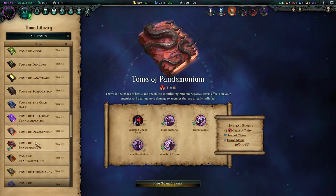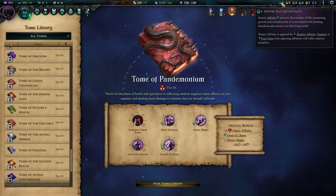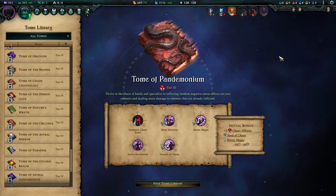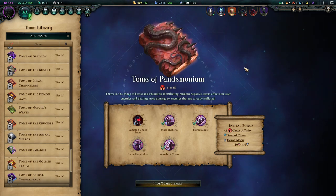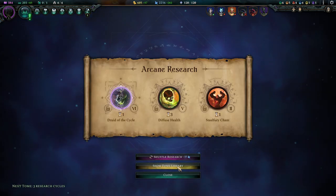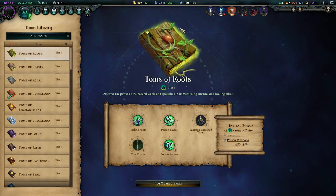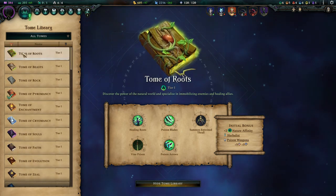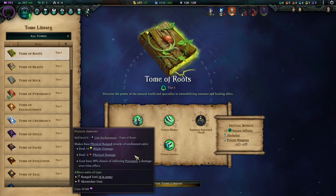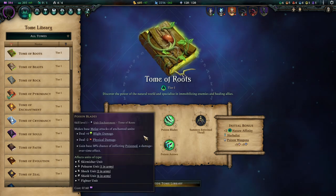Affinity-wise you'll most likely trend toward nature, but this build has no inherent natural path to six affinity — you might need to backtrack at some point. When you get to select a new tome you can always press Show Tome Library and pick something else. I want to point out a few Tier 1 tomes that shine with this build once your Tier 3 stuff is done. Tome of Roots is amazing because Poison Blades and Poison Arrows inflict Poison, adding more damage over time and amplifying your damage profile by another two points.